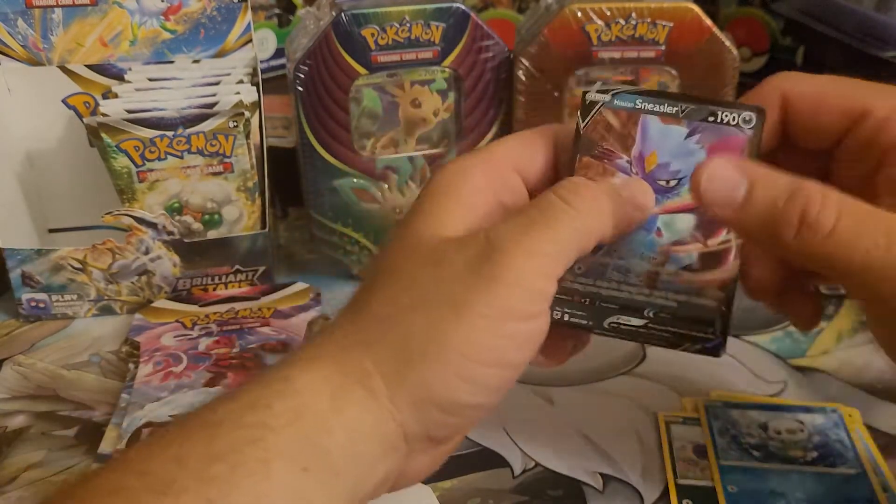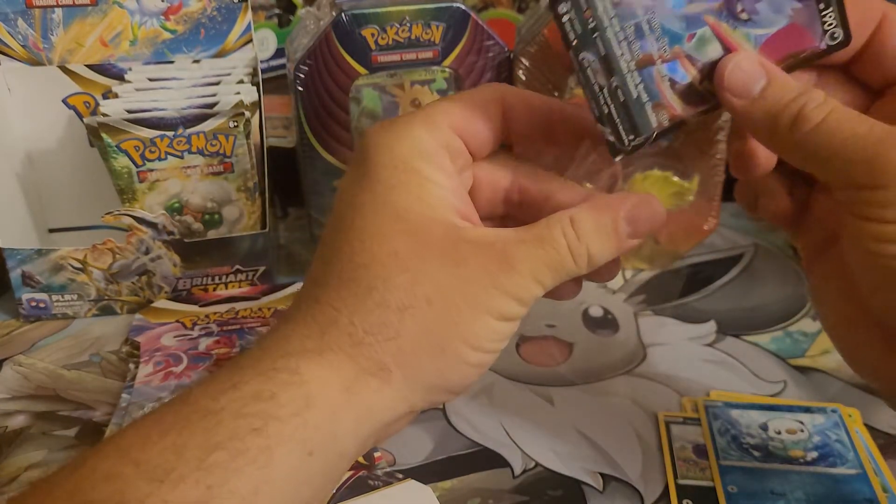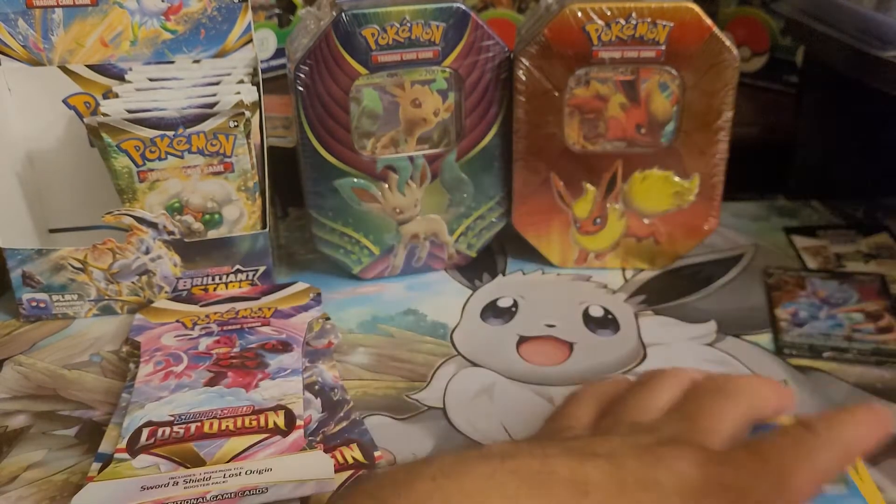A Hisuian Sneezler V! Alright, so we did get a hit out of that. There you go, that's nice. Checkland Blisters typically go for about $4.99, and that's how much I got this one for.